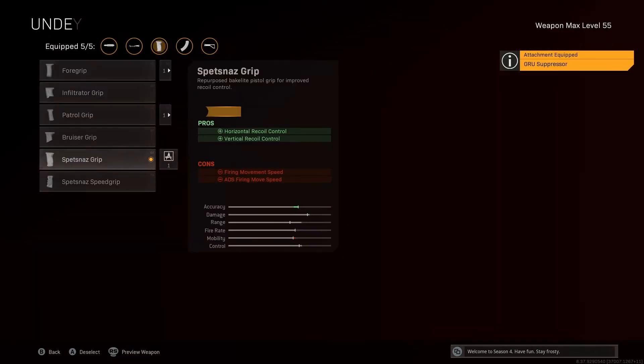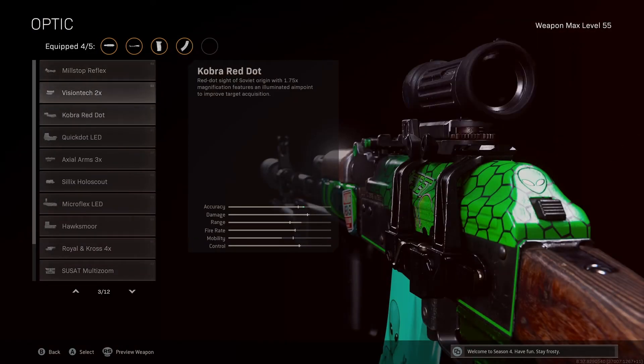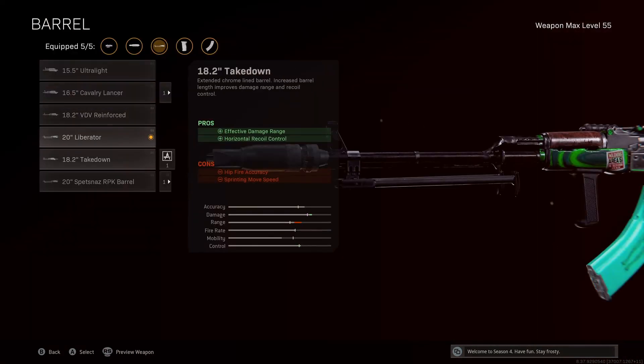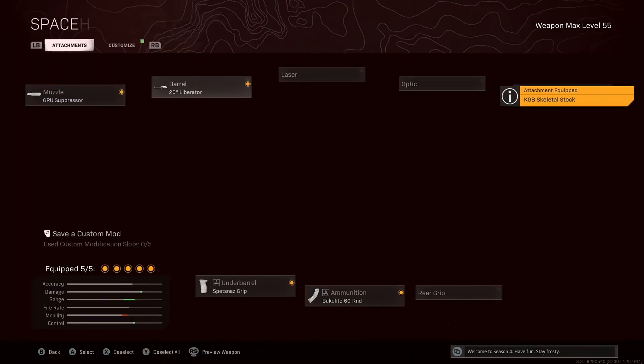You can run the AK-47 with the Spesnaz grip and 60-round mag. The only downfall with this AK-47 build is it has a lot of recoil and it's kind of hard to control. I'd actually run the very last barrel because it helps with the recoil a little more. But I don't really like it — especially if you're on console, this isn't it because the recoil is hard to control.